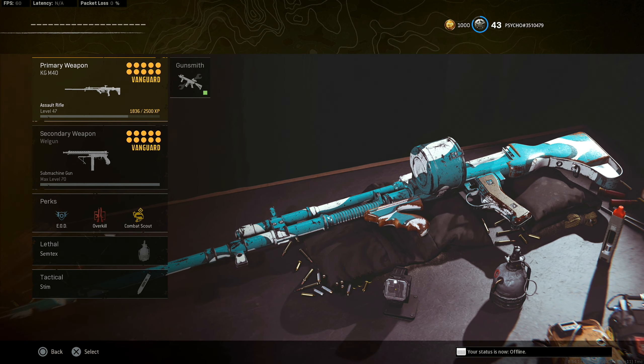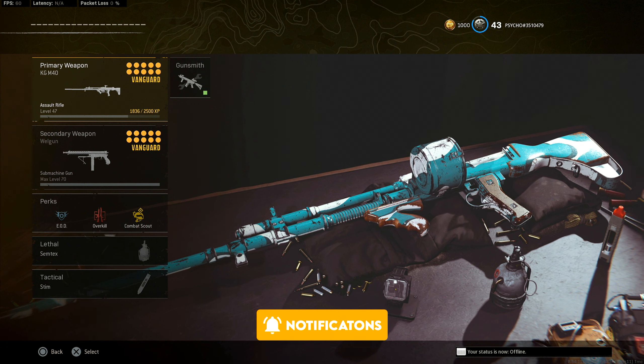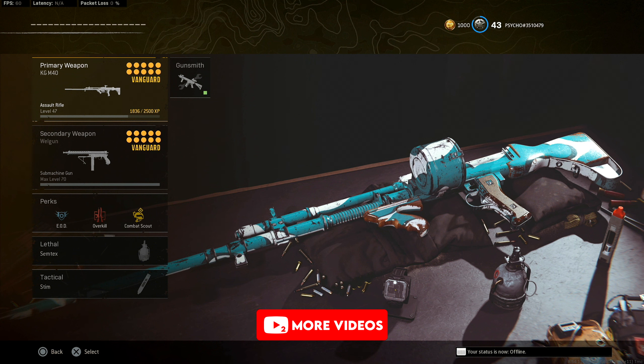In this video I've got gameplay for you with the KGM-40 as well as the Whale Gun. Both of these guns are pretty solid inside Warzone. The KGM-40 doesn't really get used all that much because it doesn't hit quite as hard, but it's super low recoil — so if you want a low recoil option, it's a solid gun.